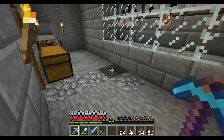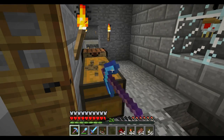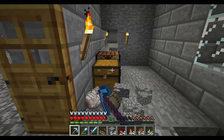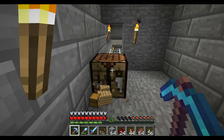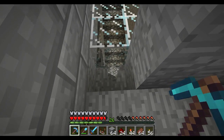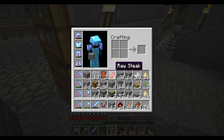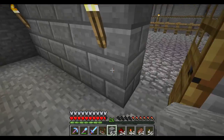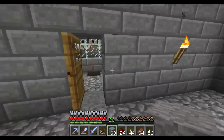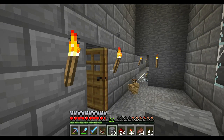I'll probably come back to this and show you how it's working in a future episode, but for now I think that's it for tonight. Next time I think I'm going to try and hit the blaze spawner in the nether — that's the one. I need to start getting some blaze rods. I'm thinking about going to the End, killing the dragon, and doing all the bits there including the enderman farm. So yeah, I'll see you soon.